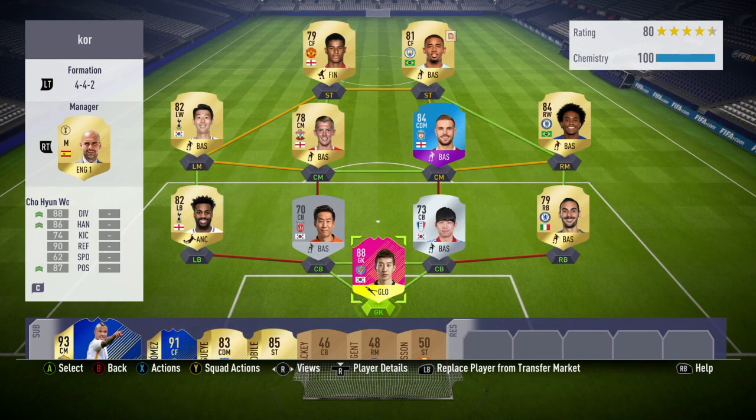This is the team I used him in, starting of course with Woo in goal. Zabacosta, Ryong, Il and Rose in defence. Son, Ward-Prowse, Henderson and Willian in midfield, with Rashford and Jesus in strike.